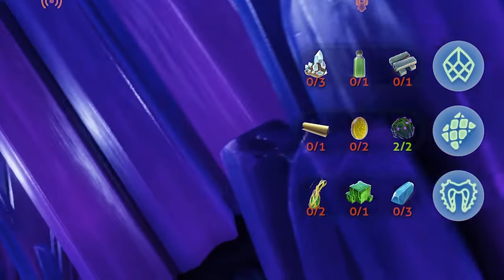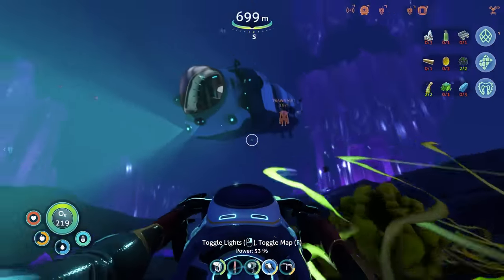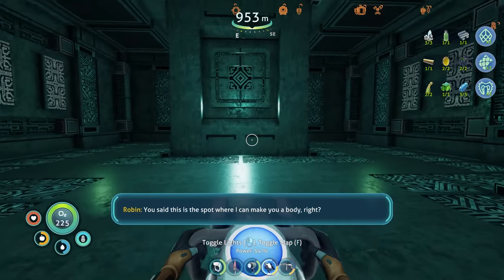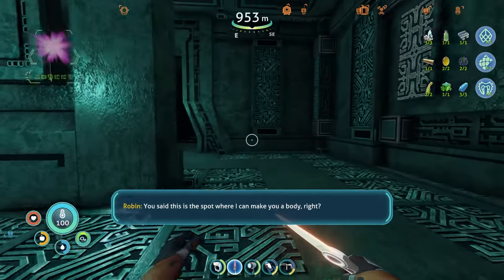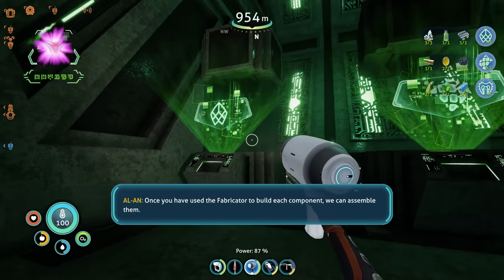The only thing I need now is those ribbon plants, and I'm pretty sure I saw some of those down here. And there we go — ribbon plants. Perfect, we can make the whole body. You said this was the spot where I can make you a body, right? Yes. Once you have used the fabricator to build each component, we can assemble them. And then we can transfer you out of my head? I am anticipating it as much as you are.